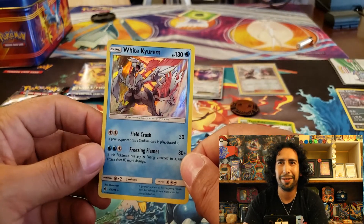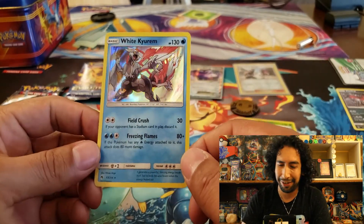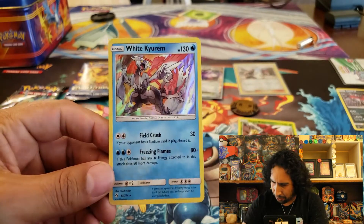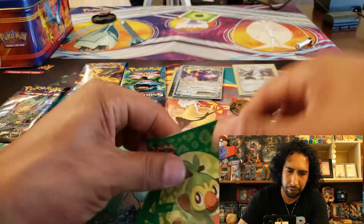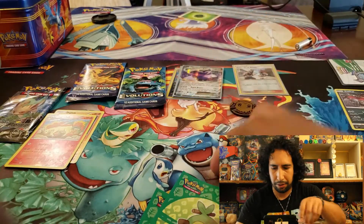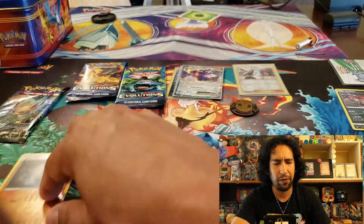The camera stopped — I'm still figuring out the face cam stuff. I've never recorded for that long on this camera. Anyway, I got a White Kyurem — that's dope. I'll sleeve that up; it's a new one for the collection. There's that Tapu Fini reverse too — I'm slacking on sleeving my cards. That's another new one for the collection.